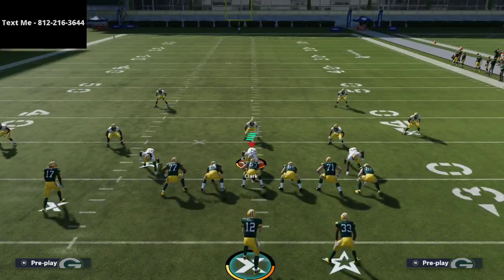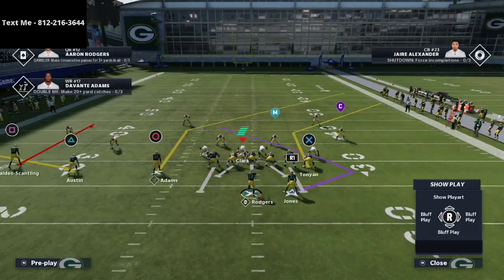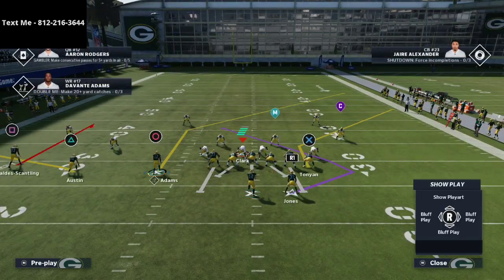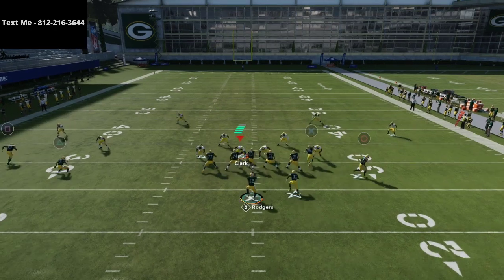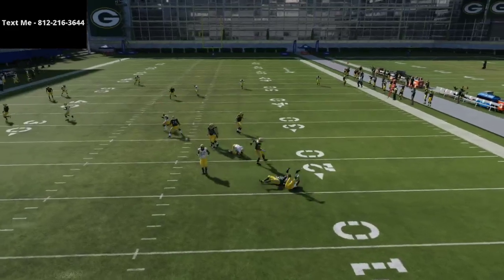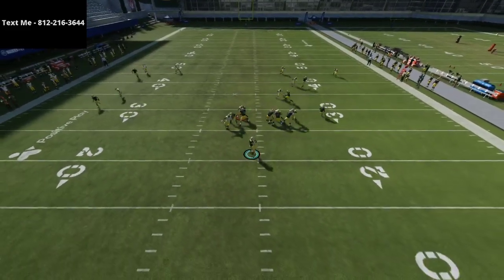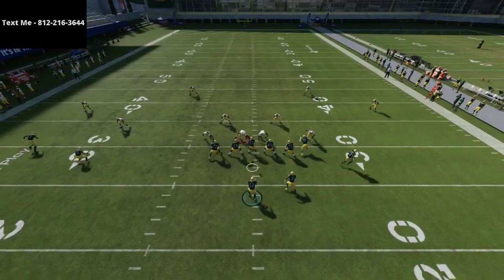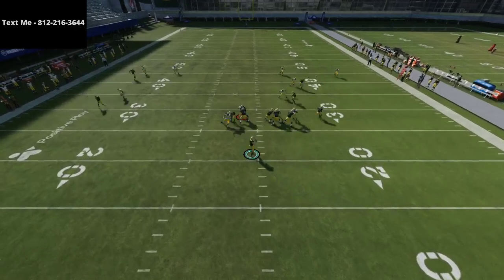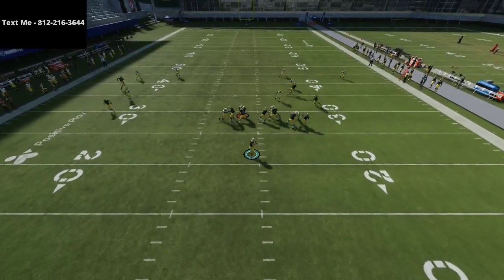The corners double-teamed the tight end on the seam, which tells me we'll need to user the crossing route in the middle of the field. Now let's test another popular concept - we'll audible to Cover 4 Quarters and put Davante Adams on a drag route. Looking at the replay, this does a lot better. Corners are covered, flats are covered, curls are covered. The hook defender does play the drag but not very effectively, so you'd probably want to user that to compensate.